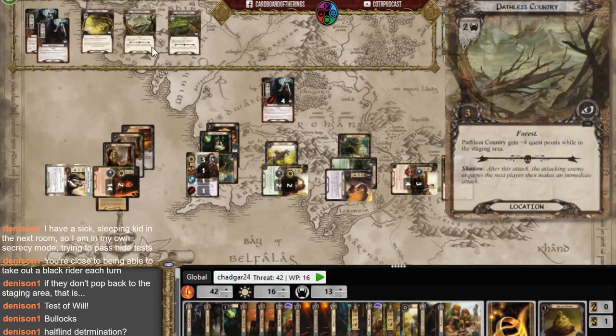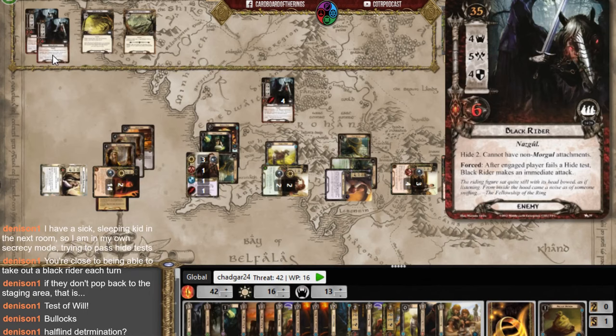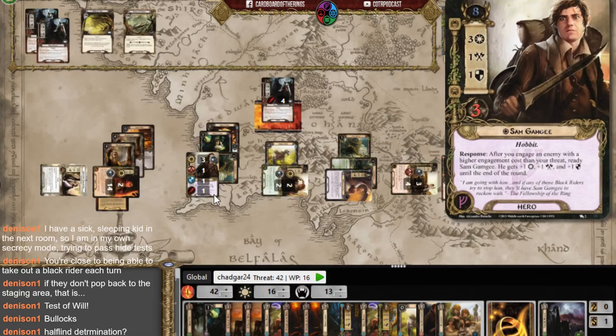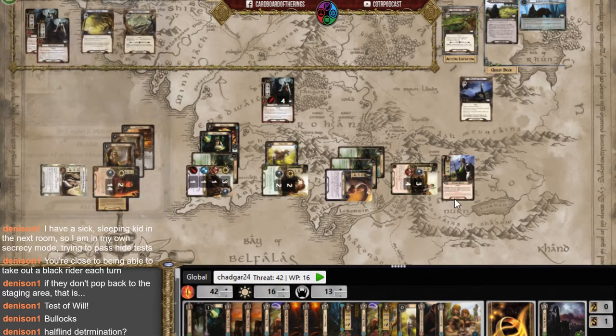I travel to the other Green Hill Country. This is tough — tougher than I expected. Enemies are at engagement cost 35 to 42; mine is 39 to 42. I play Take No Notice to avoid engaging any of them. I take the one forced attack — Sam defends for three, Rosie boosts him to five. I needed that.